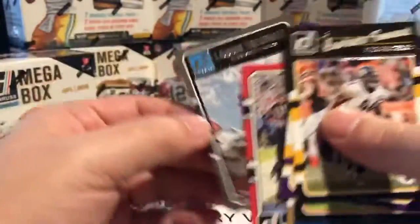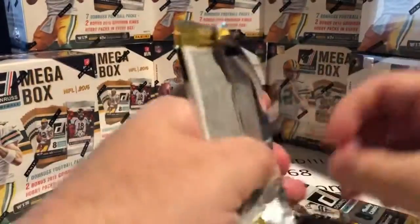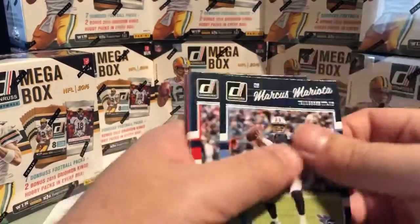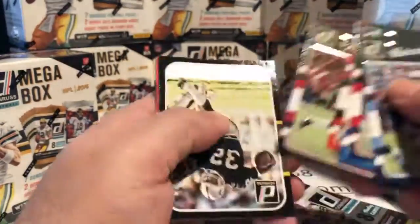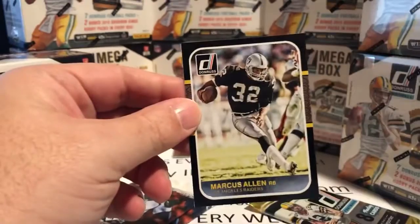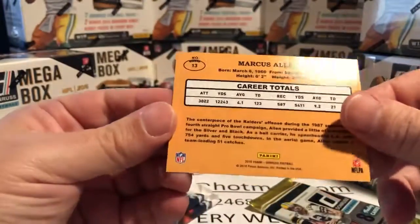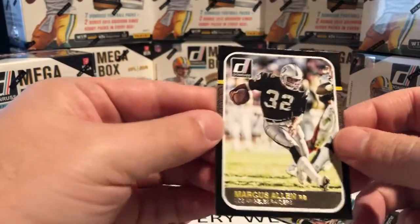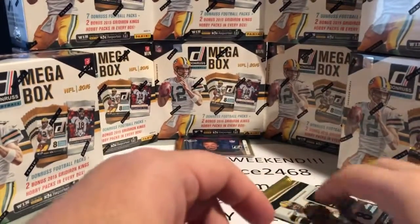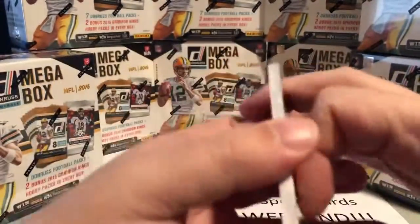If you're a big Peyton Manning fan, you want to grab the Colts and the Broncos — they should both have a number of Peyton Manning Top Targets and Sheriff inserts. There's also a 1987 Donruss throwback insert. Even the back looks like 1987 Donruss from the baseball side, but they've replaced the baseballs with footballs. It's a neat insert — not super rare, but you usually see one or two per break, sometimes three.